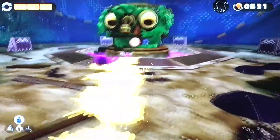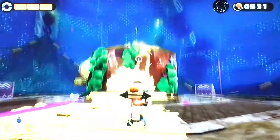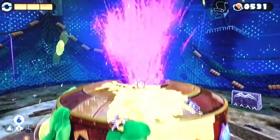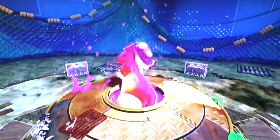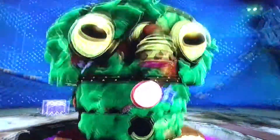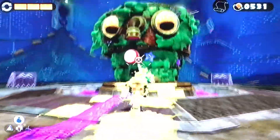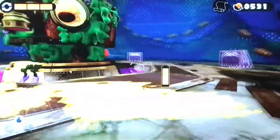Okay, so now we start by shooting the little tentacle bit on him, and that allows us to get up there and get his weak spot. He has two levels, so we gotta hit this one, and the other one is on his back.